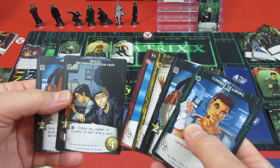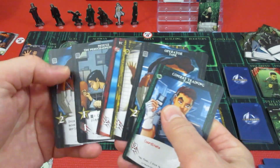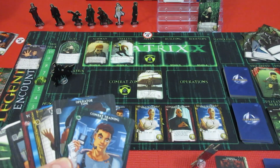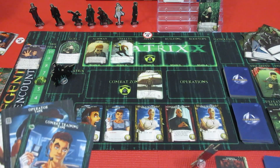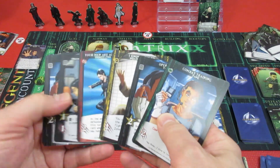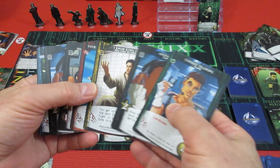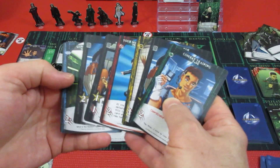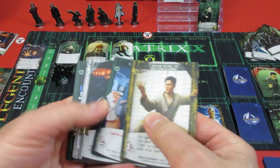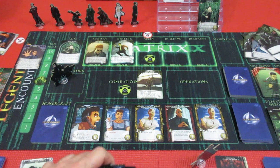He's going to trigger his mouse card with synergies - choose any number of players to each draw a card. So Neo draws a card, and Morpheus also gets to draw a card. Bottom line: we have 2, 4, 5 - only 5 recruit. And we've got 2-3-4-5-6-7. That's 12, and we could have 13, 14 attack. We could have moved this twice, but we're missing 1 attack.